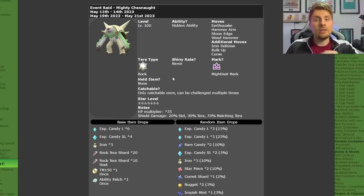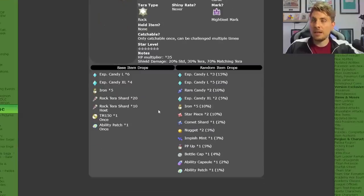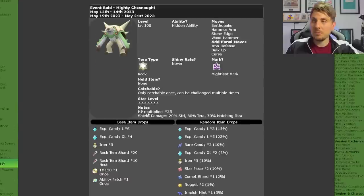Chesnaught can never be shiny and you can only catch one per save file. But once you've caught it you can still farm this raid for high-value items like Star Pieces, Comet Shards, Nuggets, PP Ups, Ability Capsules, Ability Patches, Bottle Caps, Tera Shards, Level Up Candies, and TMs.